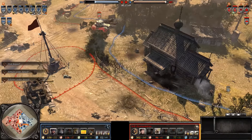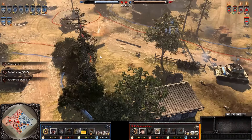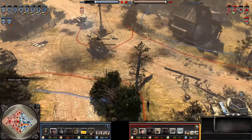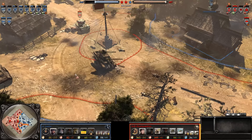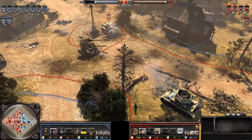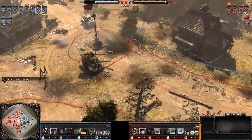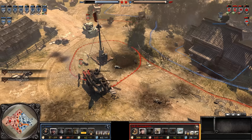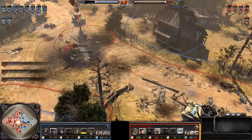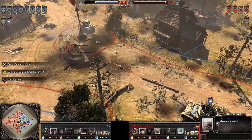The Flak Panzer should be able to match up pretty well with the AEC — not perfectly, but he's also an infantry murderer. You're going to see the Brits right now have only half the army size of the OKW. The AEC can barely penetrate the armor of the Ostwind, but not consistently and not doing any real damage. Meanwhile, this Ostwind is just continuing to rack up experience like crazy.